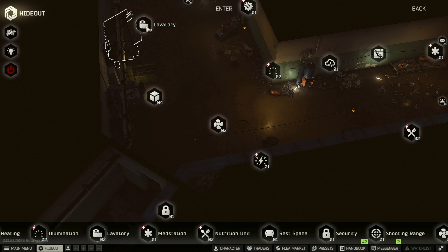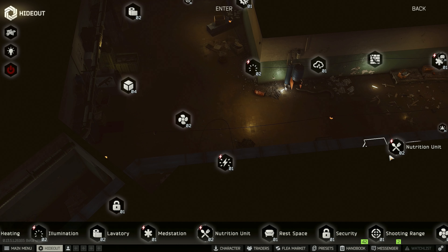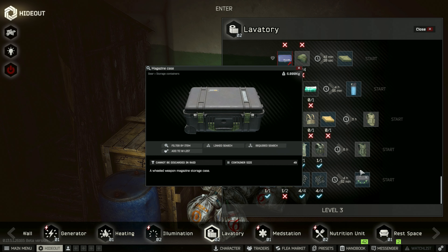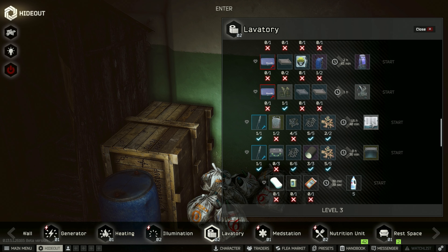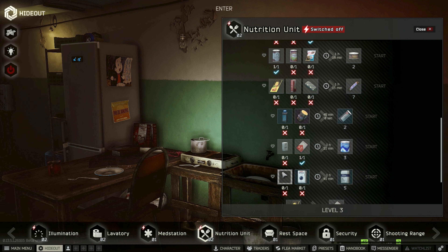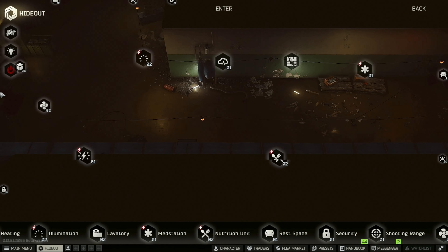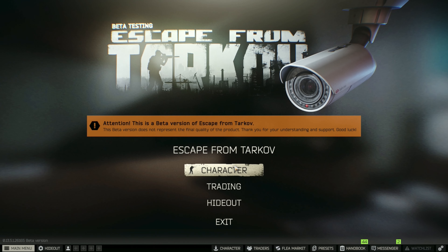Welcome back to the next episode of the Scavenger Series. Last time we got enough items to upgrade the laboratory and update the nutrition center - they're both done now and they automatically did it themselves, which is pretty cool. There are some crafts I want to look at doing, like a magazine case and grenade case. The nutrition center is also up and running, which is really nice - doing this gets us all that XP.